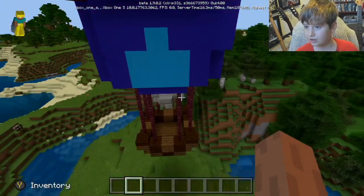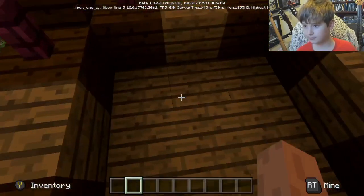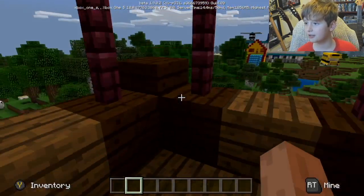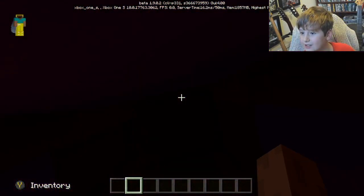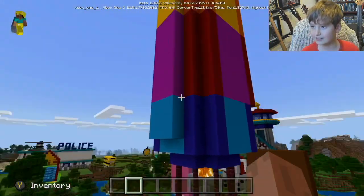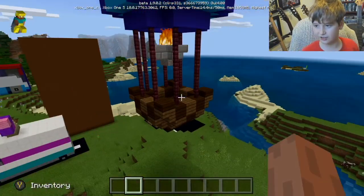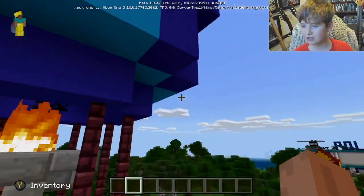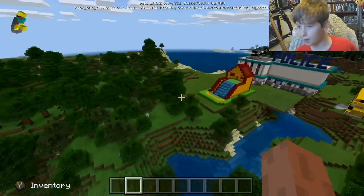Moving on to the hot air balloon - just look at it! We've got fire, you know, like the hot air. I can sit in it and it looks absolutely good. This is the inside which is like the thing that you puff up - the balloon base. We've also got some nether brick fences for the basket. This is a good build.